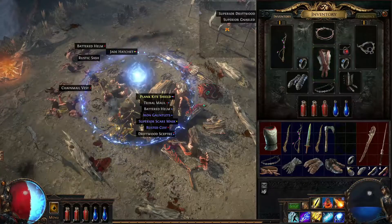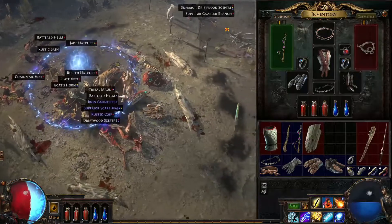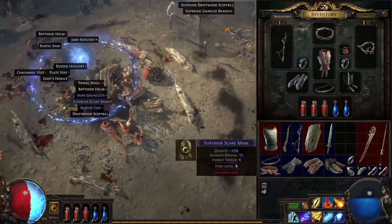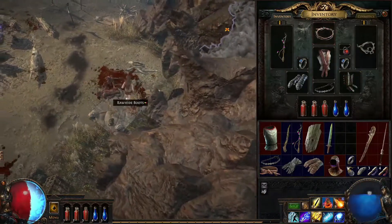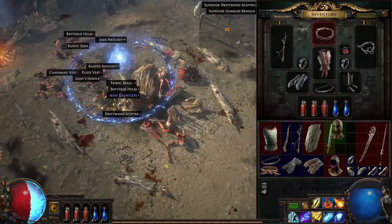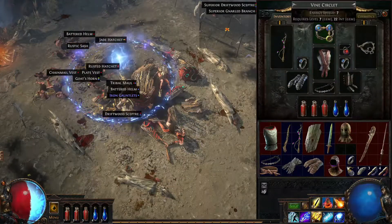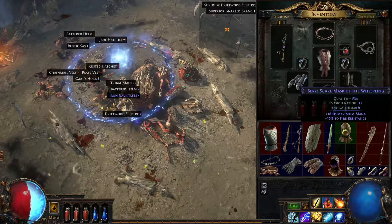Let's put this dumb stuff away. Big shield. Oh, where are you running? Rusted whatever. Aw man, where are you going, lady? Another helmet — identified. Evasion rating, energy shield. Could be much better than ours.